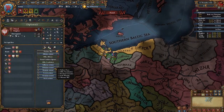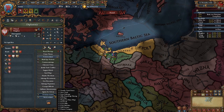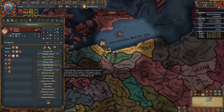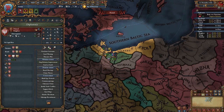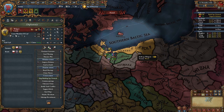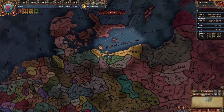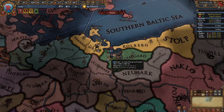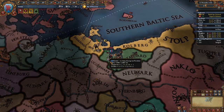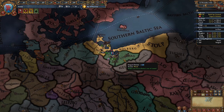Then I improve relations with Poland, which isn't really necessary. Then I start spying on Wolgast. I then recruit two infantry regiments. Now it's just a matter of waiting for the spy network on Wolgast to get to 30.